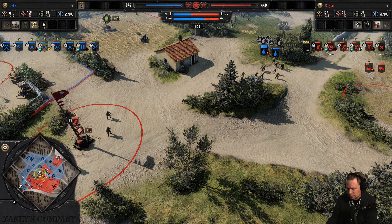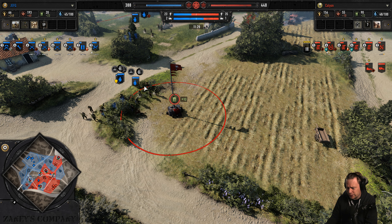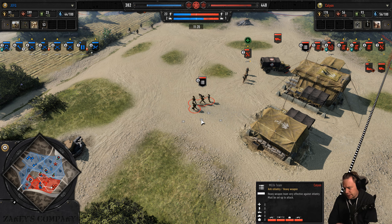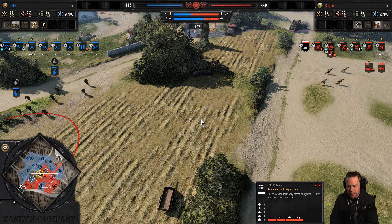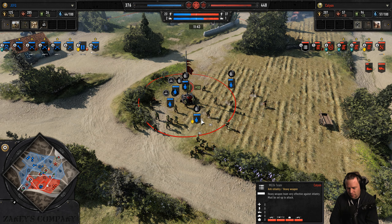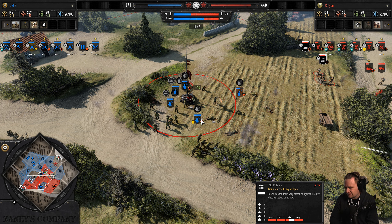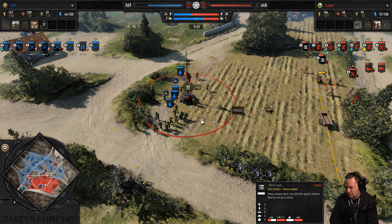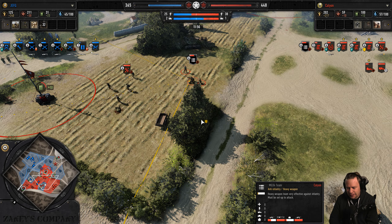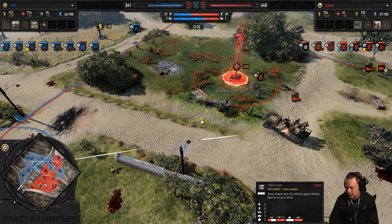The flak vierling is not in great shape to fend off the horde. The victory point is being taken — he goes for the fuel, but I don't know if they'll be able to decap it in time. Kalion sees what he's up against so he opts to go for the MG 42.